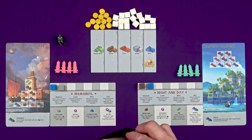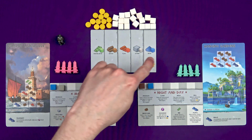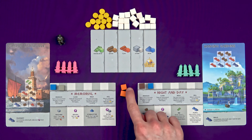On your turn, if you have the bag — which I do right now — I have four options: I can produce, claim, build, or sell. To produce, I pull three resources from the bag — not looking, honest — and I get to keep two of them. One of them is going to go into the supply, this board in the middle here.